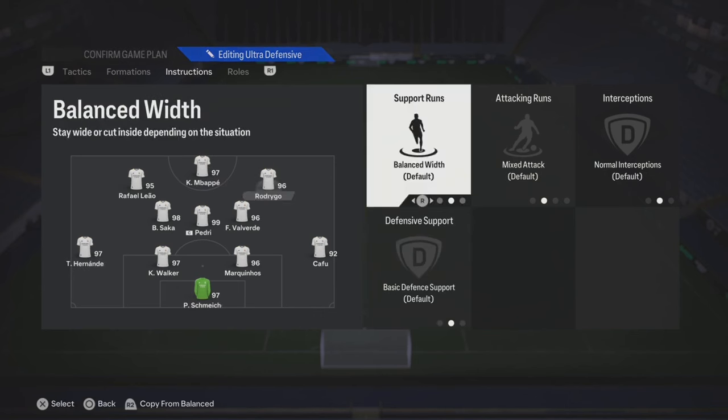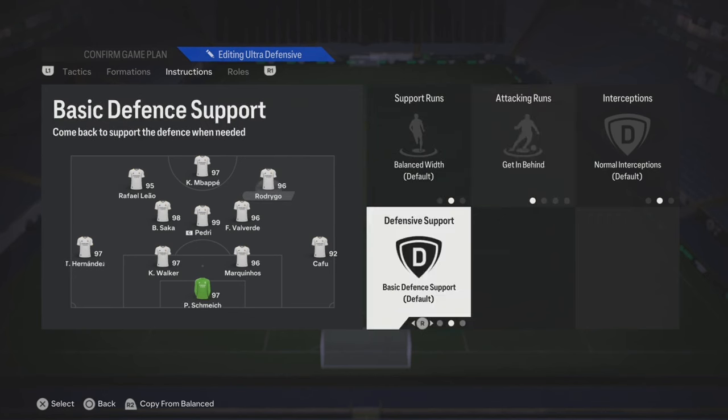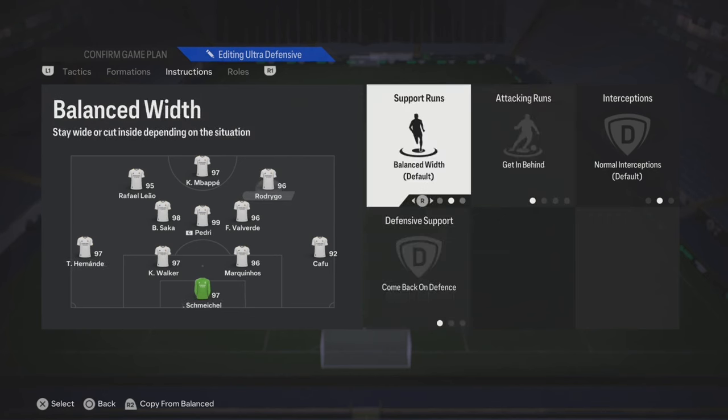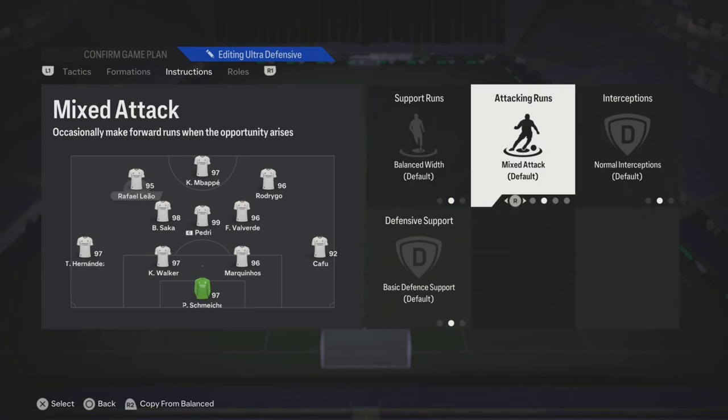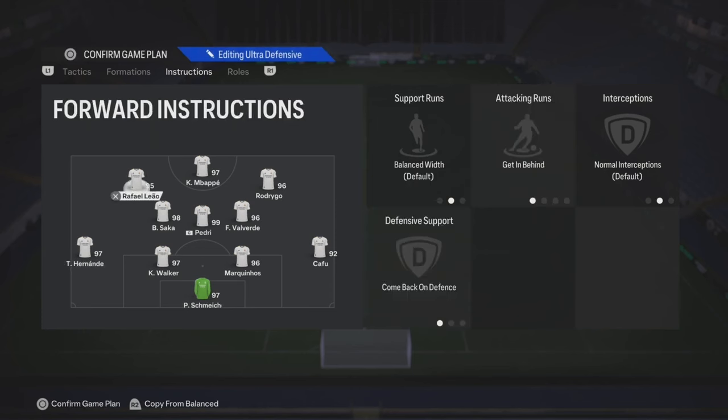The left forward - we're actually gonna start with the right forward. You could put all default, or you can add in get behind. And if he has good work rates, like Rodrigo, have him come back on defense. The other forward, you can also try getting behind, or just leave it on default for the defensive support part.